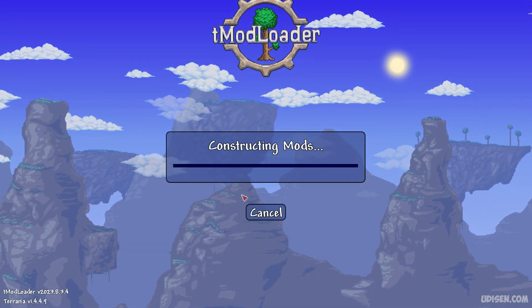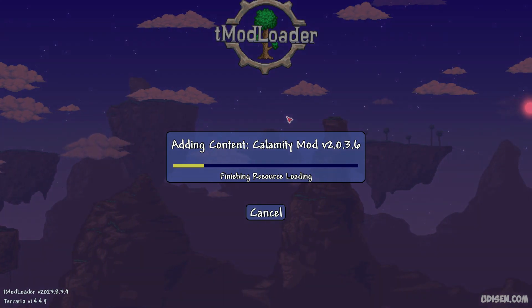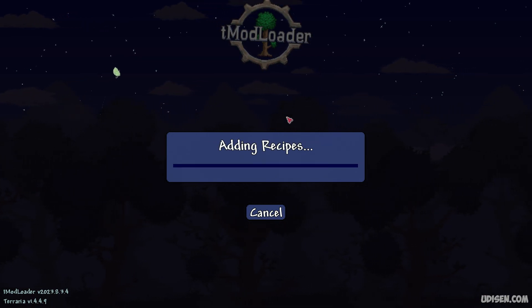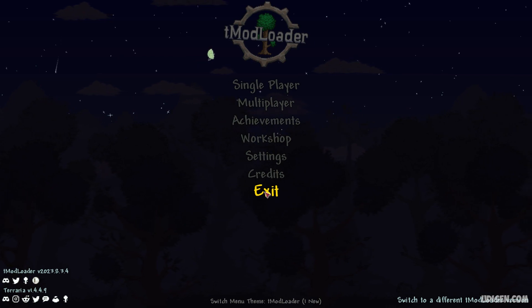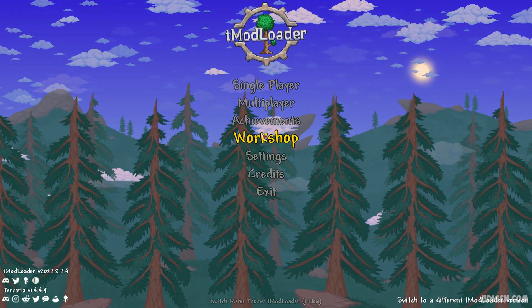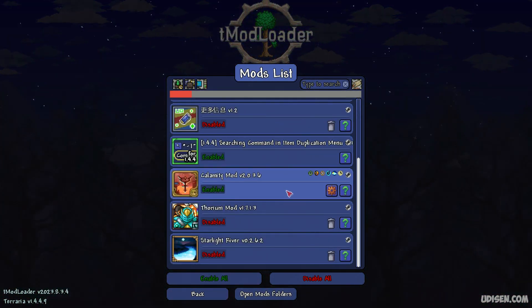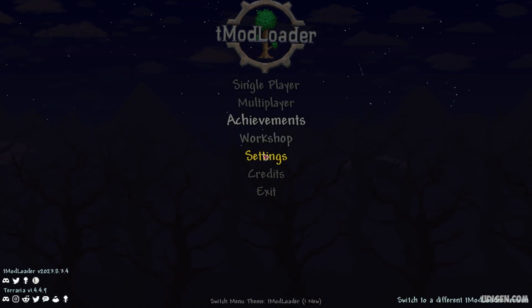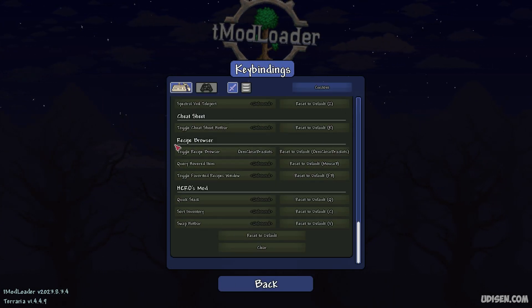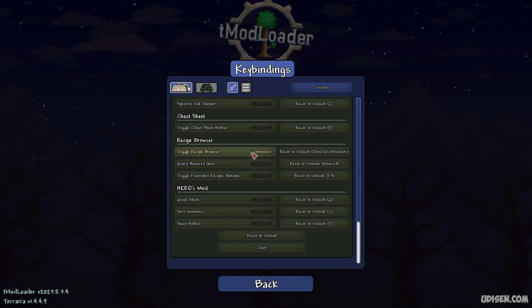Go to Manage Mods. Press left mouse button on Recipe Browser and set it to Enable. Now close tModLoader using the exit button, then open it again. Double-check under Workshop → Manage Mods that Recipe Browser is enabled. Then go to Settings → Controls → Keybinds, scroll down, find Recipe Browser, and set a keybind for toggling the Recipe Browser.